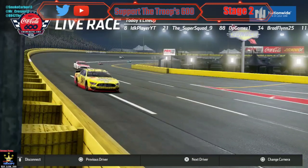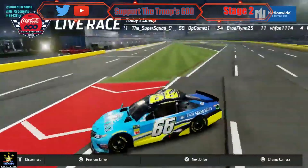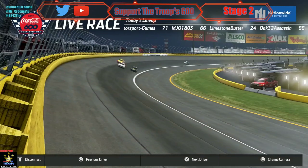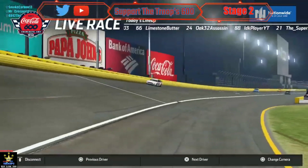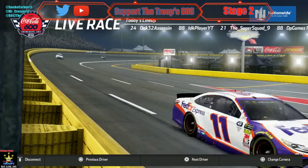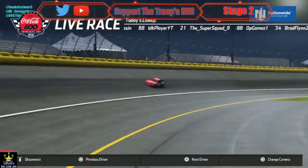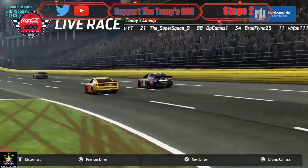The 71, the 66 is on the front stretch — he's definitely a lap down now. The one car has dumped the 22, T-Wing — he slammed him! Man, tempers are flaring. The 22 and the one car now — the 22 is right beside the 48.